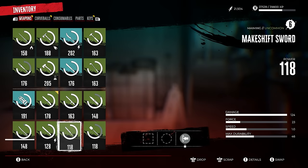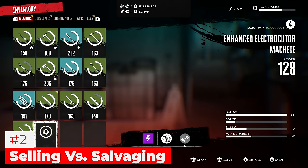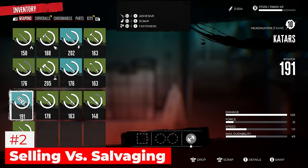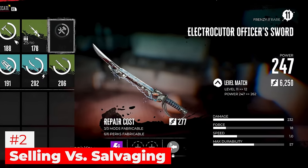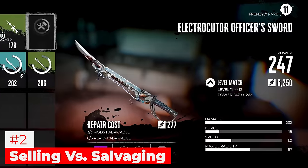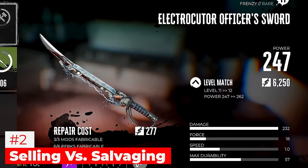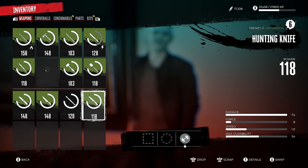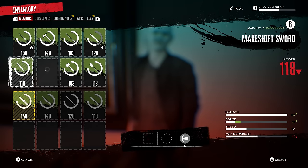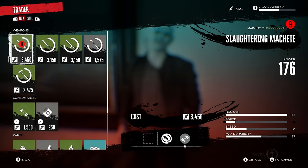Number two is selling versus salvaging. There are two different options: selling your items for money and salvaging them for materials. This weapon costs $6,250 to upgrade and level match from level 11 to level 12. In order to upgrade weapons and do all kinds of things you're going to need a bunch of money, which is why I recommend not salvaging anything early or mid game.